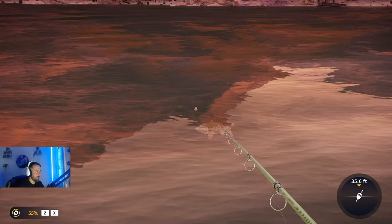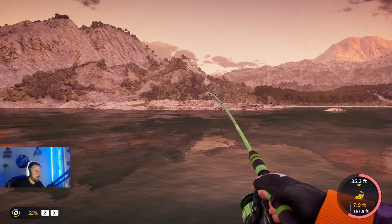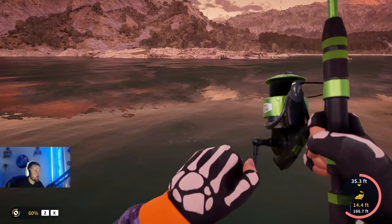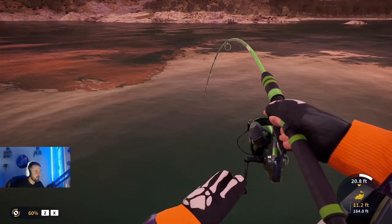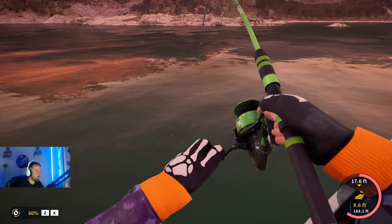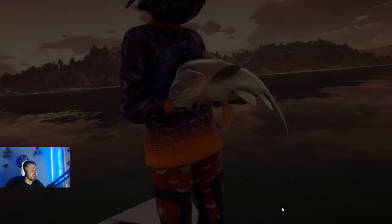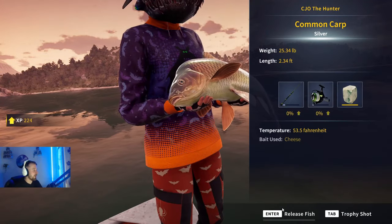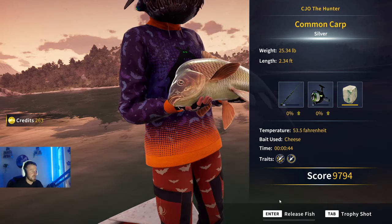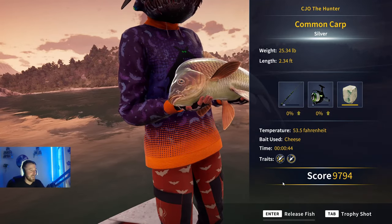That's a nice common carp — you can see the scales on the top. It's going to put up a good fight. Not a monster by any means, definitely not a diamond, but just a nice carp. It's going to be a mid-20-pound fish — 24 pounds, 220 XP, 263 credits. Fantastic looking fish.